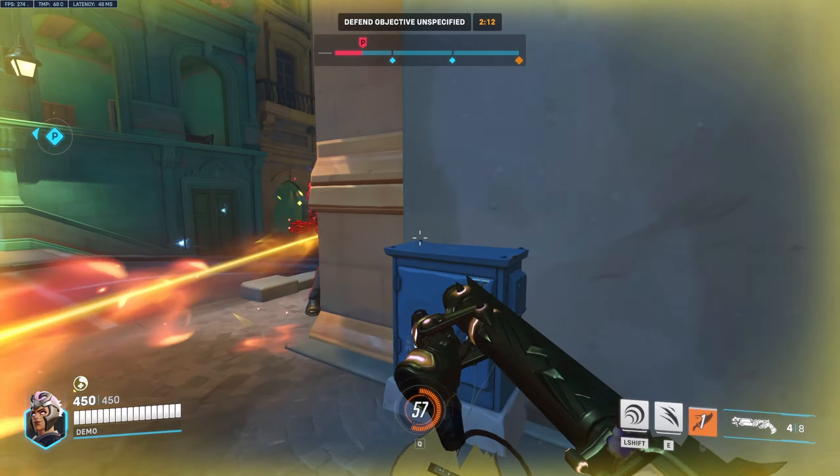Try to shift in here, trying to get in their back line, just force the Ana back. Try to pull the Ana towards me so I can melee - there we go, easy kill. And now go after the Doom. 18 kills, zero deaths - me and Genji just went in there and owned.